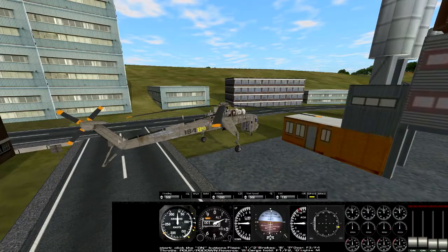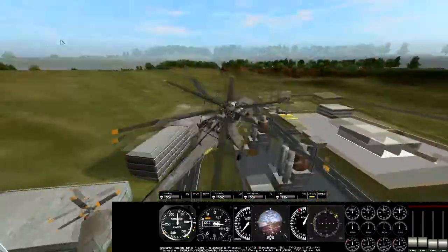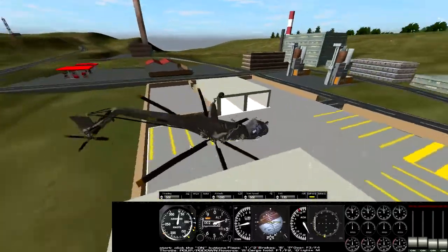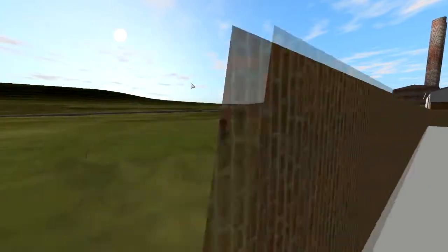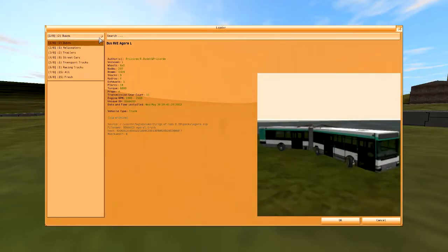There's a stall warning going off repeatedly — probably a bit annoying. Let's get something newer. There are also lots of terrains you can download and drive or move around in. This also comes with a multiplayer option where you can race, crash into each other, whatever, online. You can host a server as well.